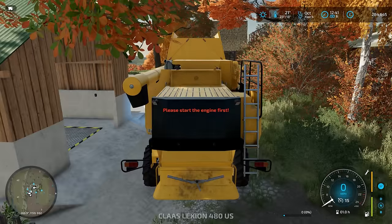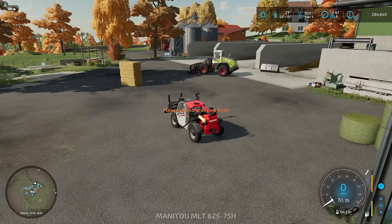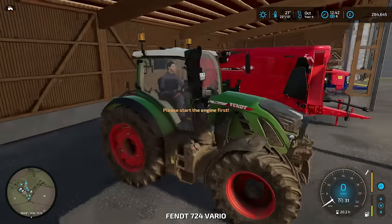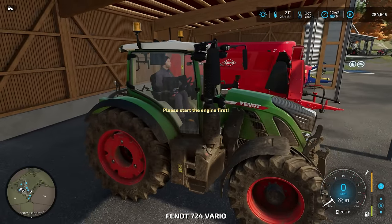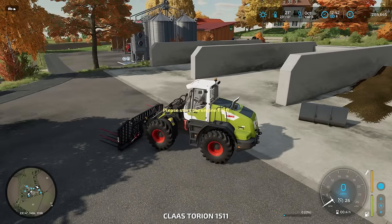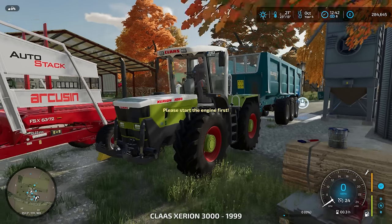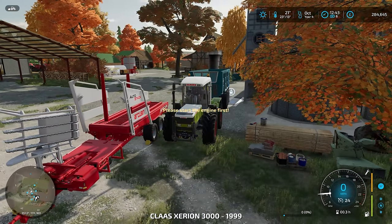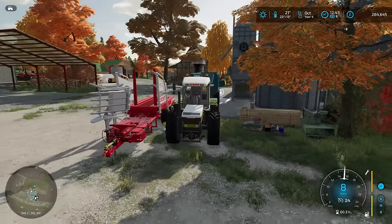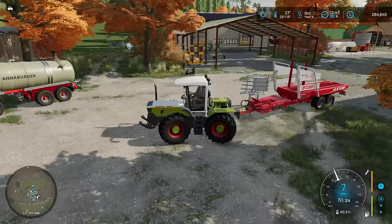The tractor for running the auto stacker — I think it's going to have to be either the Zerian or the Fent. Where is the auto stacker? I guess I'm going to have to go and find it. That's the round one over there. Here it is — it's literally right next to the Zerian. I was looking at the tractors, not at the implements around them.